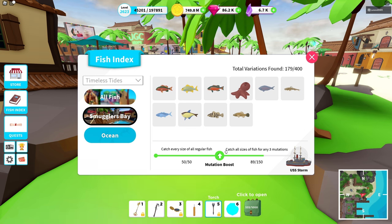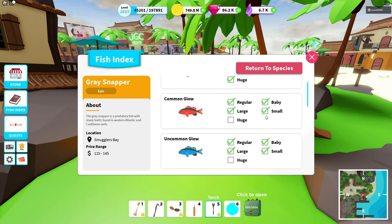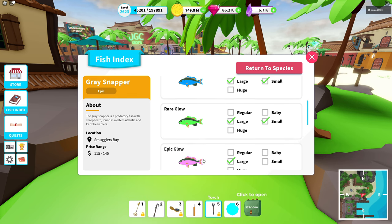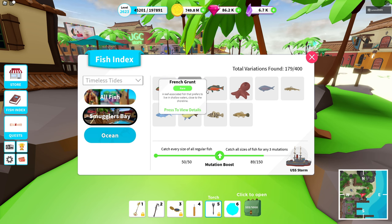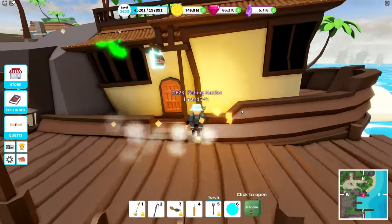Once you have the mutation boost, it starts to count up with all the sizes of fish for any three mutations. So basically for the gray snapper, for example, you need all the sizes of any three mutations — it can be epic, uncommon, or common, just all the sizes of three different colors — and you need that on every single fish. Once you've done that, you can claim the USS Storm index reward, which is what we're going to talk about in this episode.